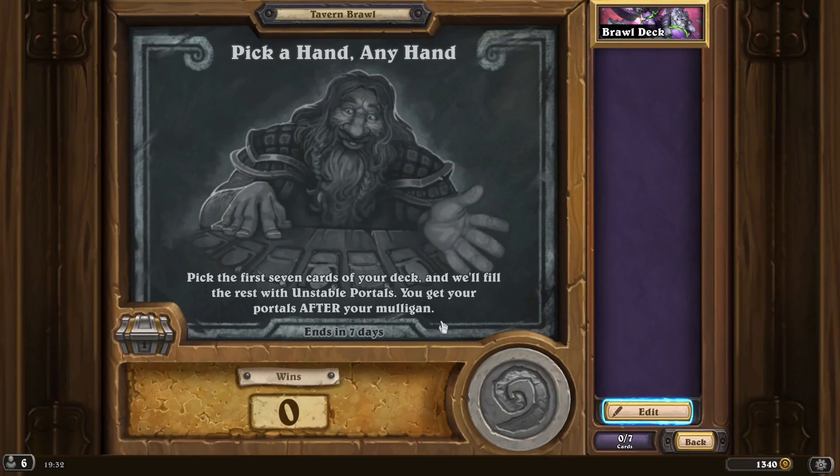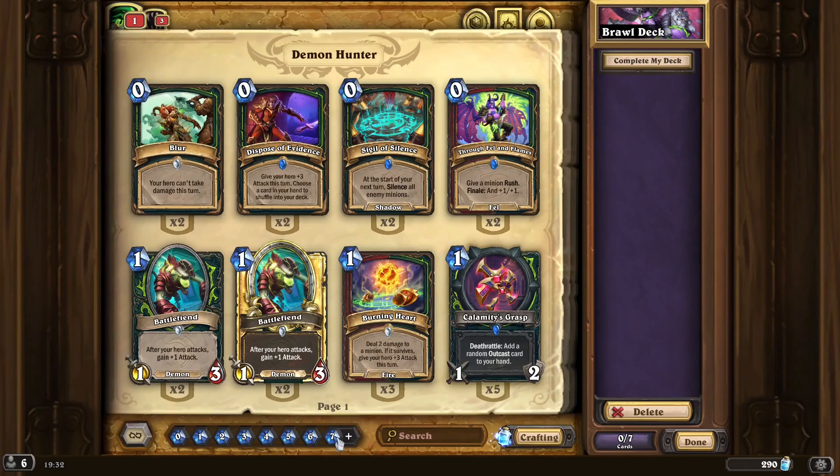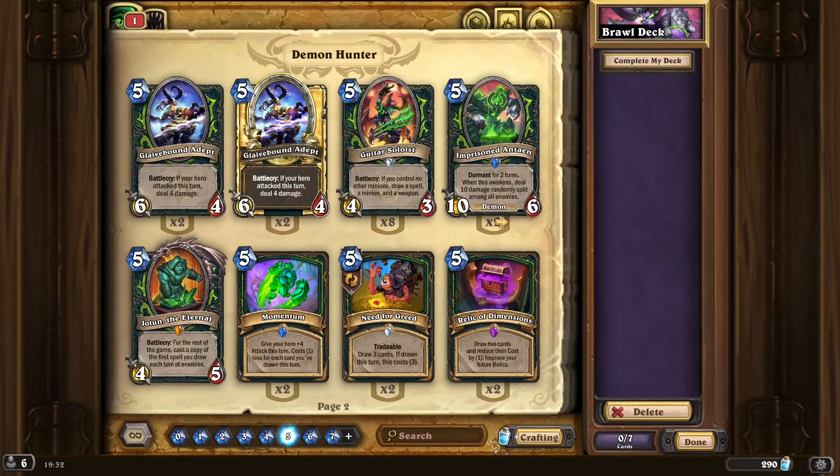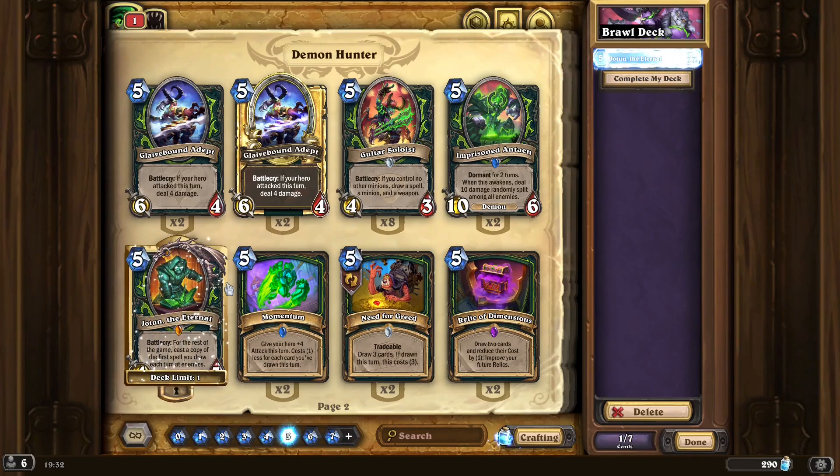This deck is seven cards — what you put in, the rest are on Stable-A portals. So I'm gonna get free portals, free real estate portals. For the rest of the game your portals cast again!